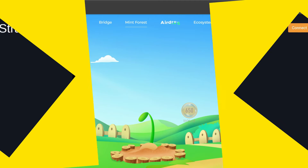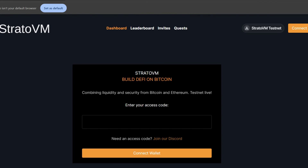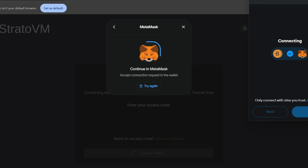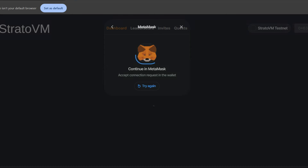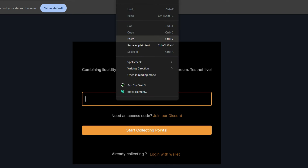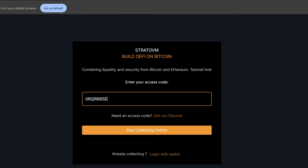Now let's go straight to StratoVM. I have a previous video on StratoVM — go check it out before performing these updated tasks. First, connect your wallet with MetaMask, confirm, and switch over to the StratoVM testnet network. Next, enter an access code — I have one here which I'll paste in, and it should also be in the description of this video. Then start collecting points and sign in.